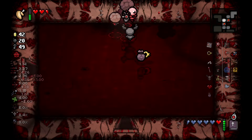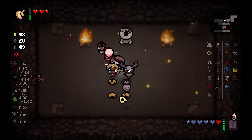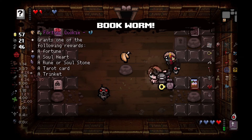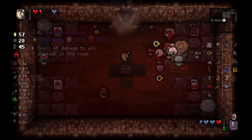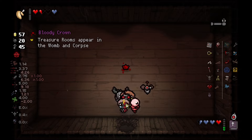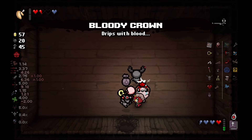On floor 8, the Secret Room gives us some extra cash. Next, we find a Library, allowing Jacob to also get the Bookworm bonus. The Super Secret Room gives us Bloody Crown, which is useless as we're already on Womb 2.